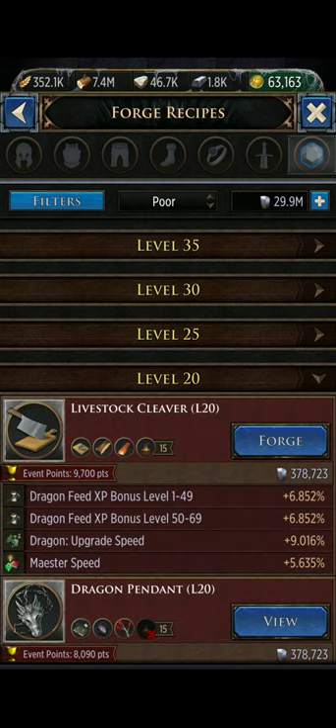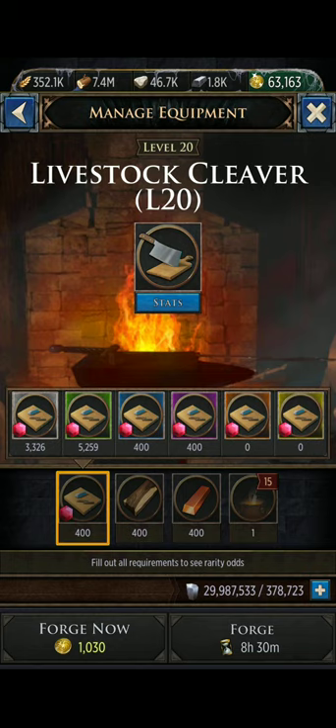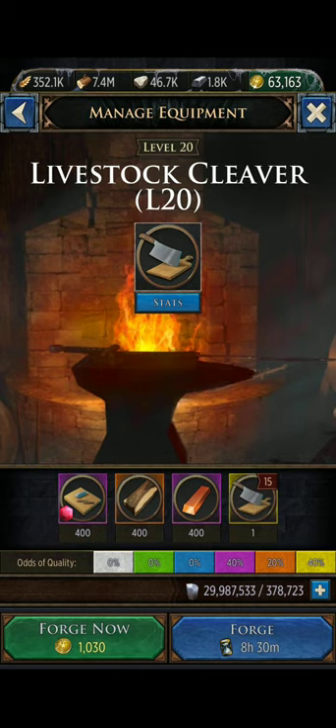My aim right now is working on the Livestock Cleaver. As you can see, it has dragon feed bonuses as well as upgrade speed bonuses for the dragon and maester speed. With the materials I currently have, it would be a little bit of a gamble — worst case scenario, 40% chance it would be exquisite, 20% chance of epic, and 40% legendary.